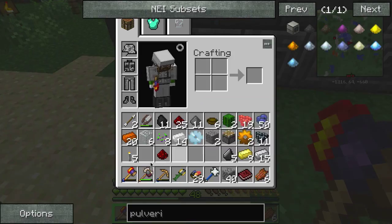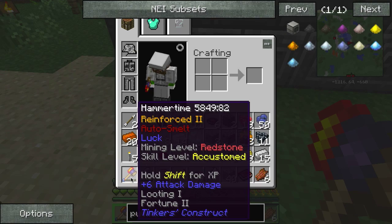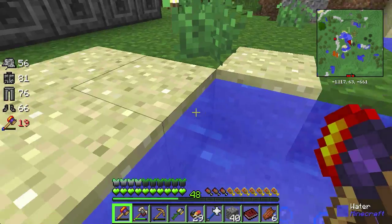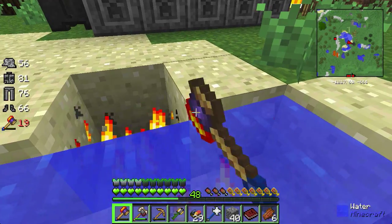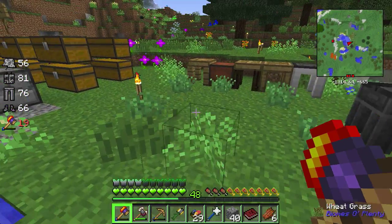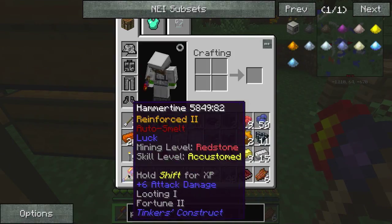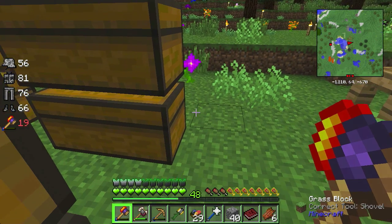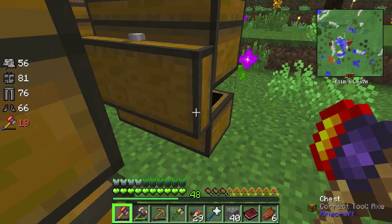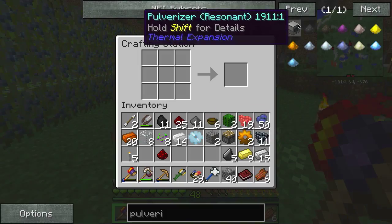I forgot to mention I have auto smelt on my hammer, which is super super useful. Look at this — automatic glass! It works on all the ores so I don't have to smelt them separately. It also has some luck on it, which is really good because I get more than one ingot when I break things. It's amazing. I have so much stuff. Let's continue — I think I'm almost there.